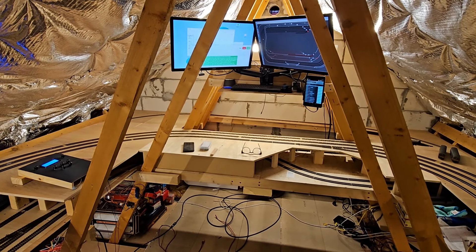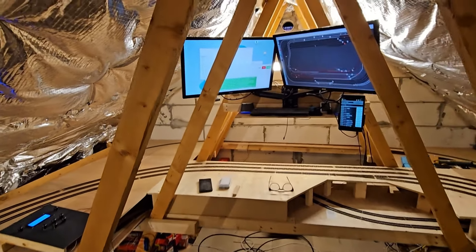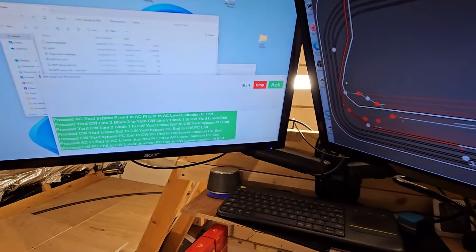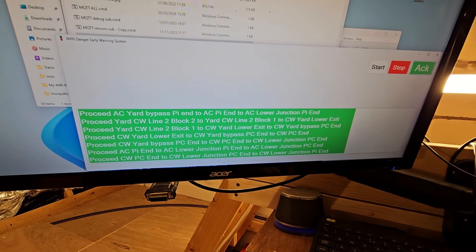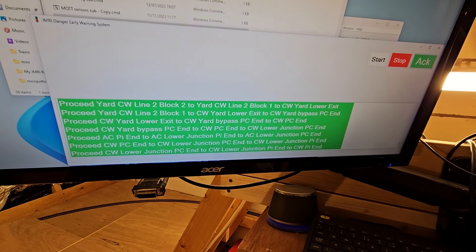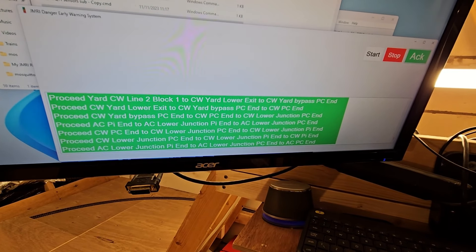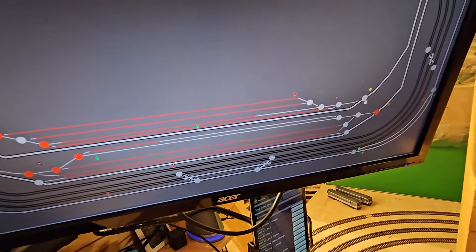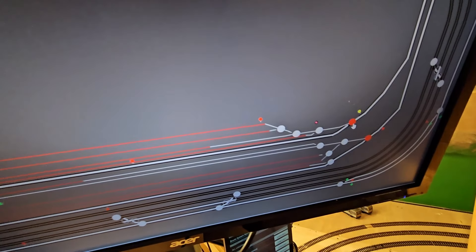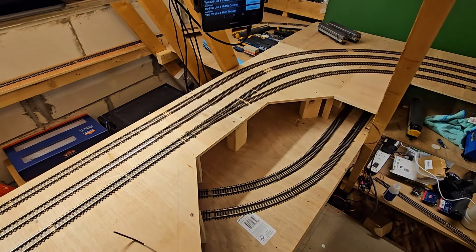This area has become where I control all the trains from, and I've written a piece of software running here — it's all green at the minute — which tracks all the trains moving on the layout. They don't need to be automated, just controlled by me with a throttle, and it works out based on the state of the layout and the direction the trains are going whether there's any danger ahead in the next two blocks, just like a signalling system. Everything's green, but if I turn a set of points here against the anti-clockwise train that's just making its way around, I suspect...